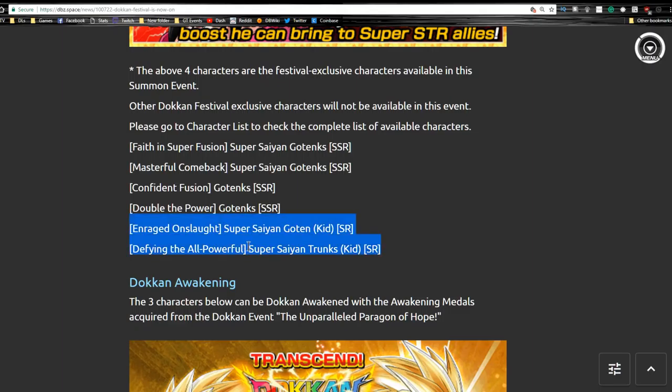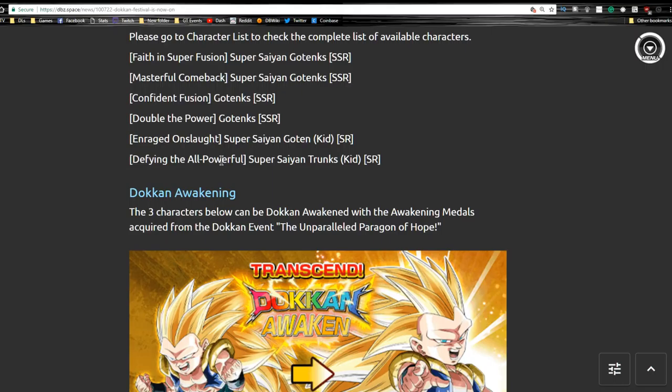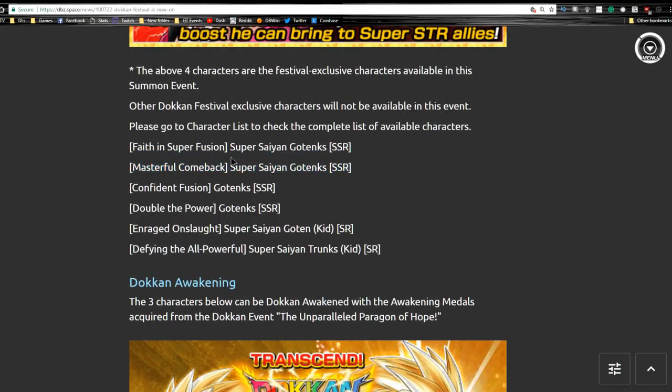The Goten and Trunks cards Dokkan Awaken into Gotenks. You have to Z-Awaken them for a 100% chance, then Dokkan Awaken them, Z-Awaken them again, and you can feed them into the Super Saiyan Gotenks. I recommend doing this 100%, especially for the Physical Super Saiyan Gotenks - definitely increase their super attack by 10. He's going to be a primary unit for a mono physical team. The Strength one is also really good - he does the same damage output, and his passive is attack plus 100%, but it only triggers when he's the first unit in the turn to do a super attack. That's not horrible, but it's a little less ideal when it comes to tactics - though he still does at least 77% regardless.